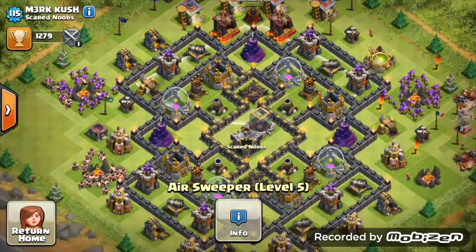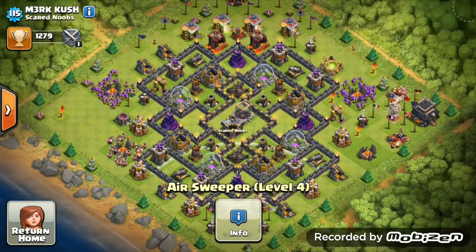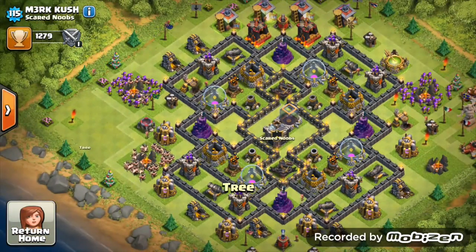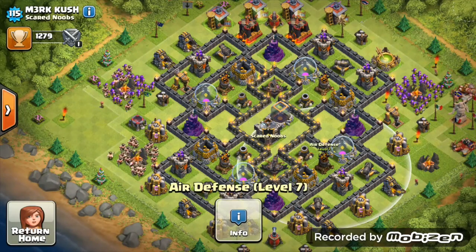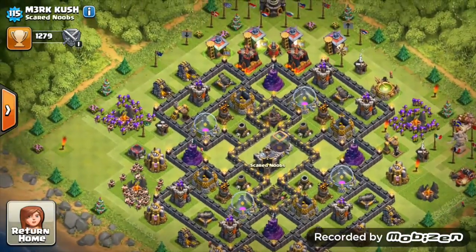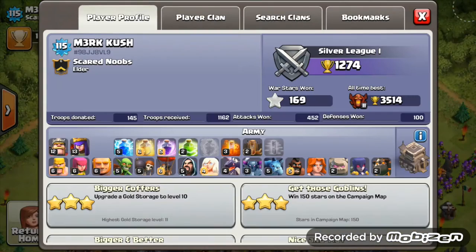Get those heroes up to at least level 20, then you can slow down and start warring again. I can tell you're sitting out of wars — keep farming those heroes up because your base is definitely putting you towards the top ranks of Town Hall 9s. Air sweeper placement looks brilliant, covering two air defenses. Get that one up to level 5 when you have spare gold. Your walls are what catches my eye the most — brilliant level 10 walls, all level 9 as well. Every other defense is maxed. Very nice positioning of air defenses, nicely spread out, all covering sections of that dark elixir.